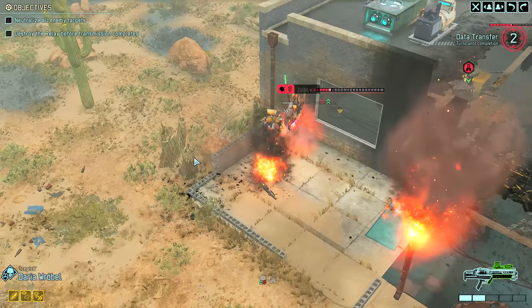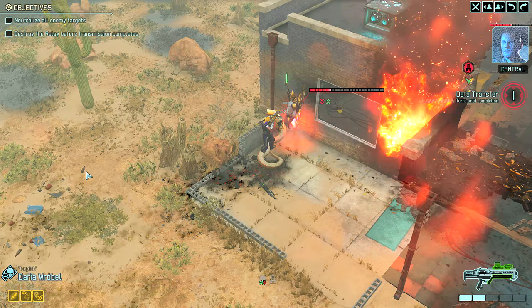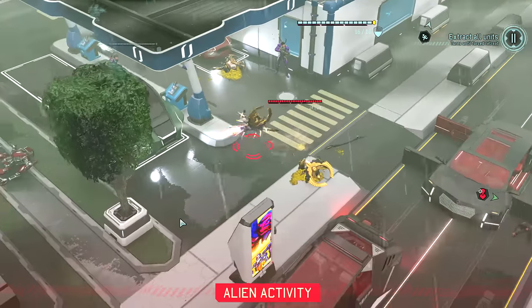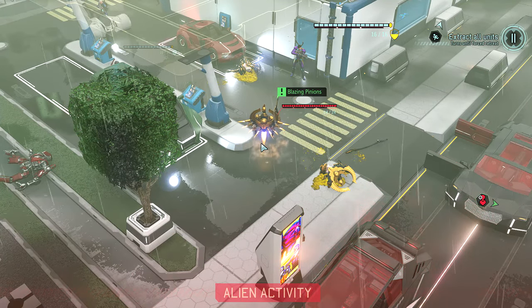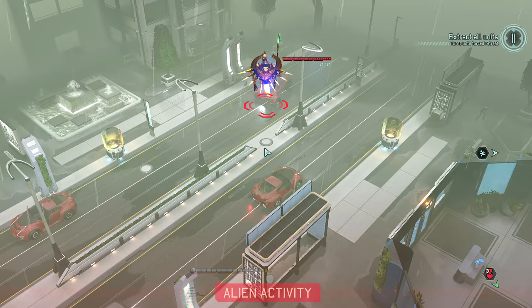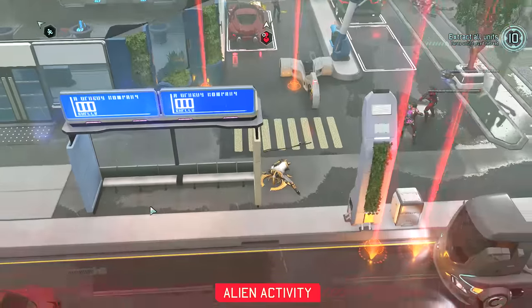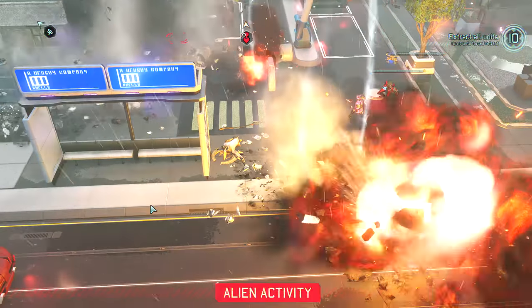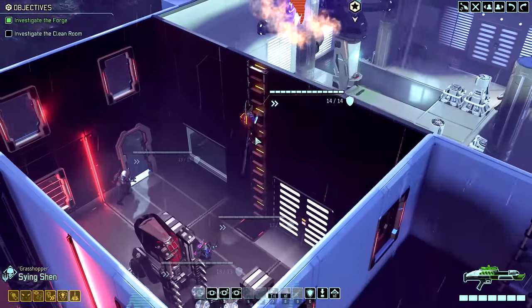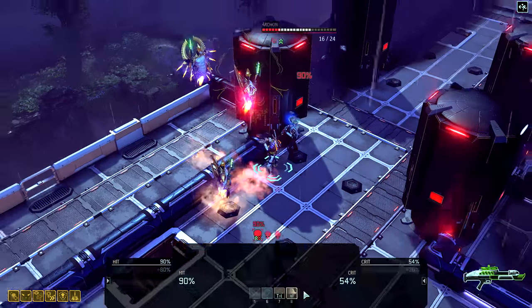In some ways their most impressive attack though is Blazing Pinions. They will target the ground your soldiers are standing on — at least several of your soldiers — and mark that spot with a pillar of light. At the end of the next turn, that will explode and do 4-7 damage to everything around it. What's worse, it will also destroy any cover adjacent to it, and if you're on a roof, it will destroy the roof under your feet.